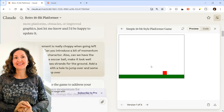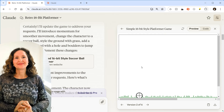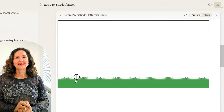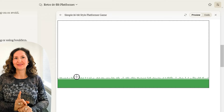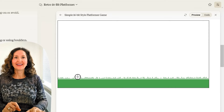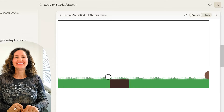So the host said: can we introduce a bit of momentum for the main character? Also, can we have the character be a soccer ball? Make it look well-styled with grass strands for the ground. Add a scrolling level with a hole to jump over, and maybe some boulders to jump over too. The ball ended up going off screen and there was nothing there.